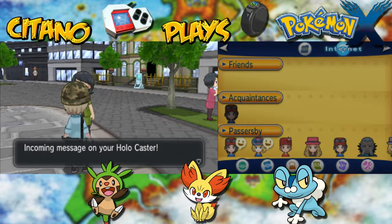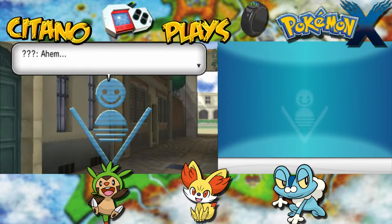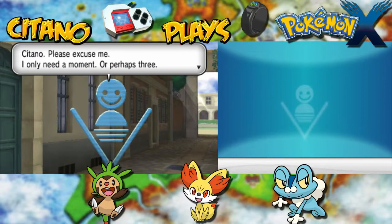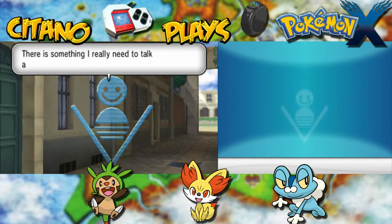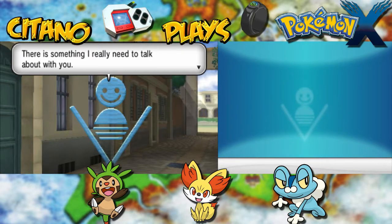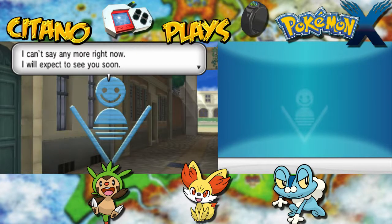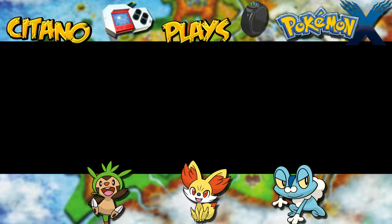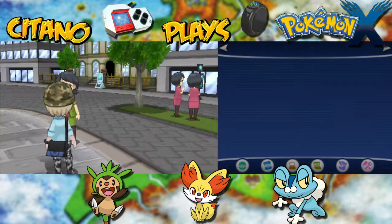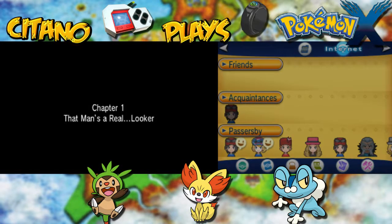Incoming message on our Holo Caster. Ahem. Citano, please excuse me — only a moment, or perhaps three. There is something I really need to talk about with you. Please come to the Looker Bureau. The building is close to Roue Plaza. I can't say any more right now. I'll be expecting to see you soon. Okay, let's go to the Looker Bureau near the Roue Plaza. Chapter 1: That Man's a Real Looker.